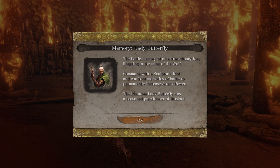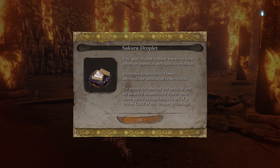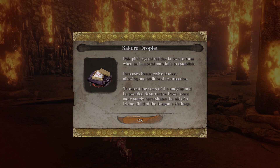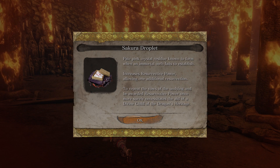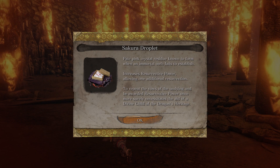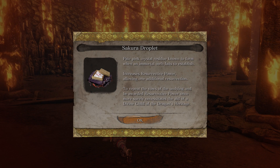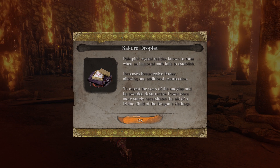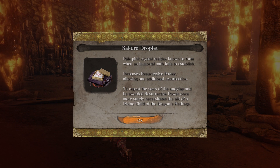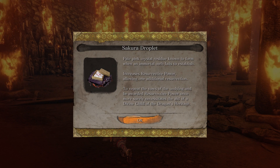That's it, that's all. Second boss down. We got her memory and we got the Sakura Droplet. This can increase your resurrection power — so instead of two, we can have three. You can give it to Kuro or you can give it to another NPC we can meet later on.